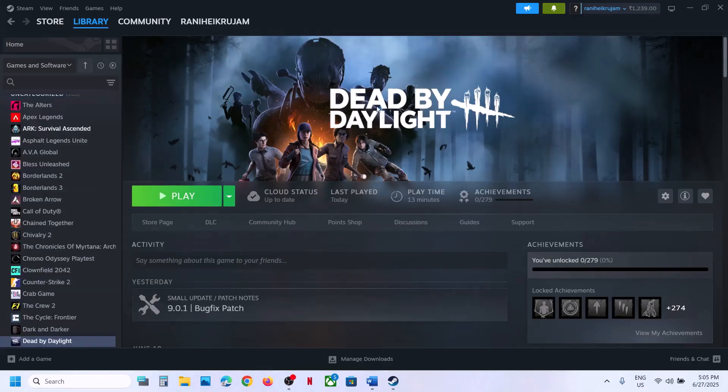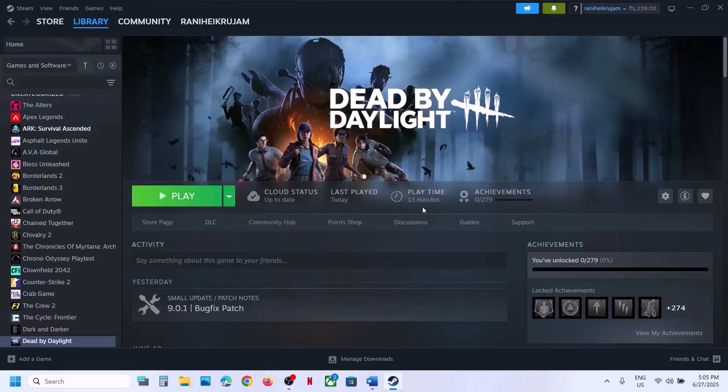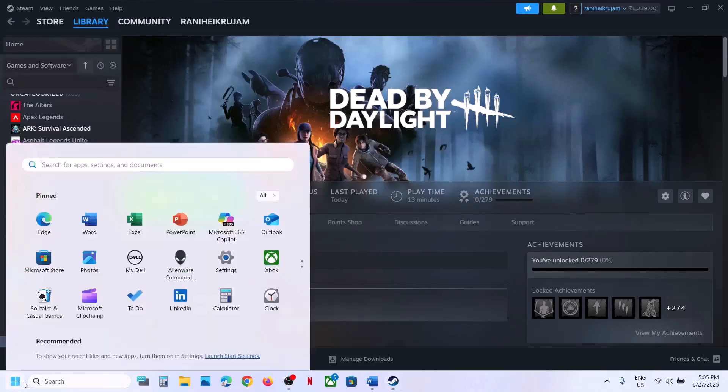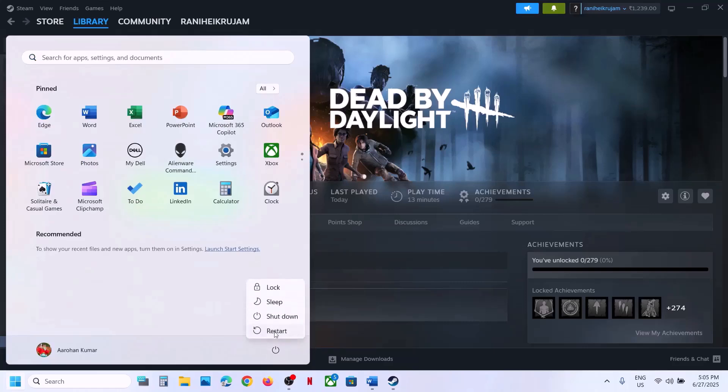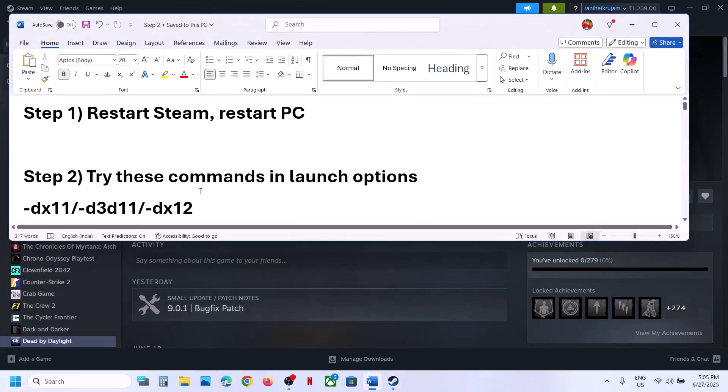The first step is to restart Steam. Go to Steam, click on Exit, then relaunch Steam and check. If that does not work, restart your computer — do not ignore this step. Restart your computer once, and after the system restart launch the game and check.